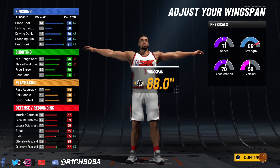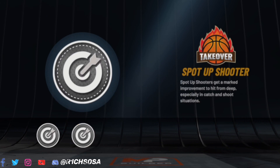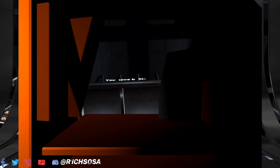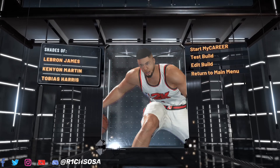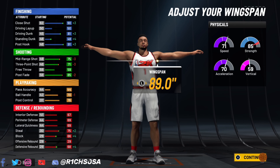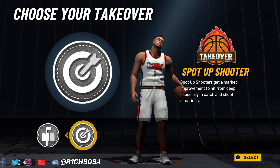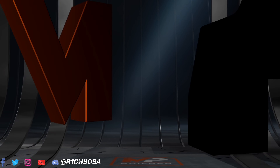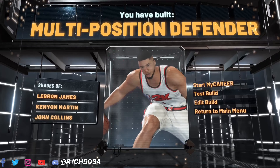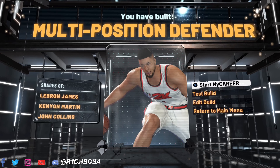We get the multi-position defender name and I love the LeBron James comparison. I did try one tick different on the wingspan and we still maintain the build name — the only difference is whether you unlock the contact dunks or not, so I'd highly recommend just going with the max. For the takeover we get post scoring and sharpshooter — I'm going with the sharpshooter. And as y'all can see, we have made the best multi-position defender build in all of 2K.